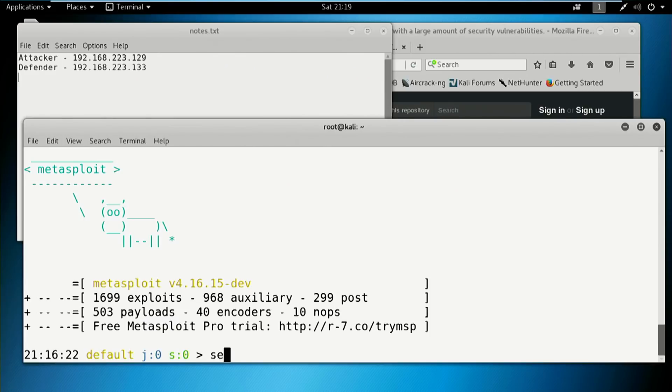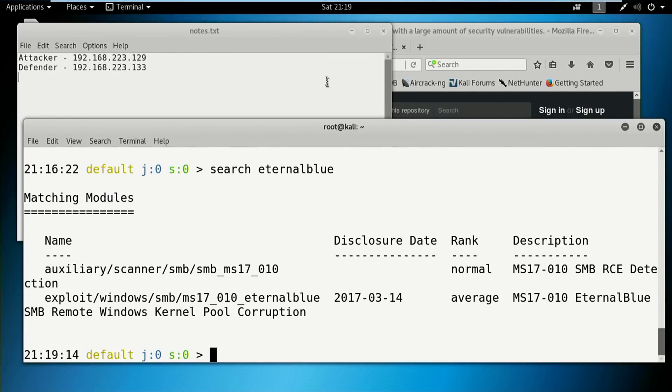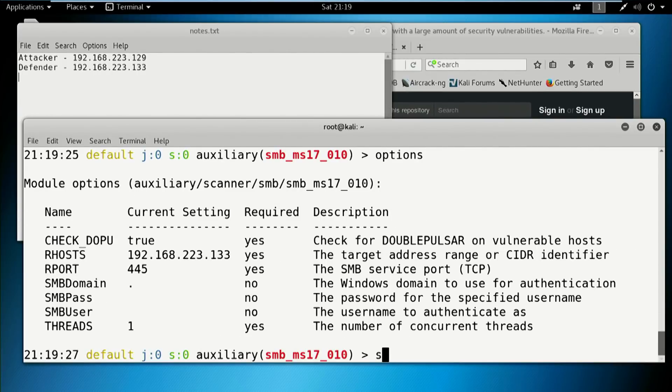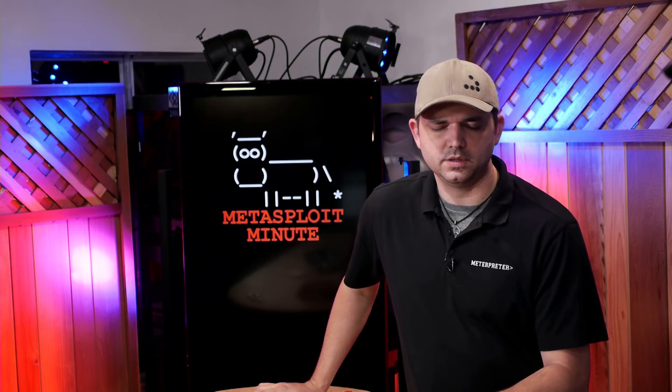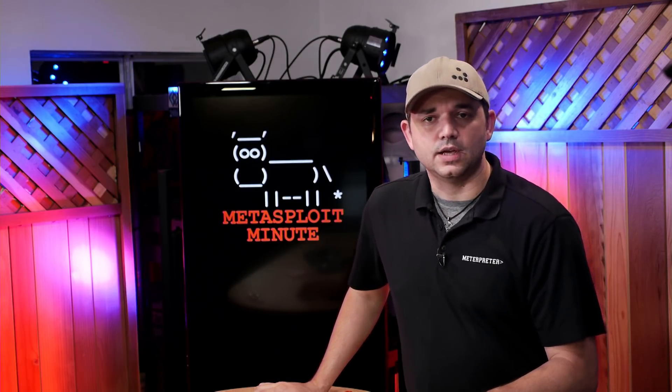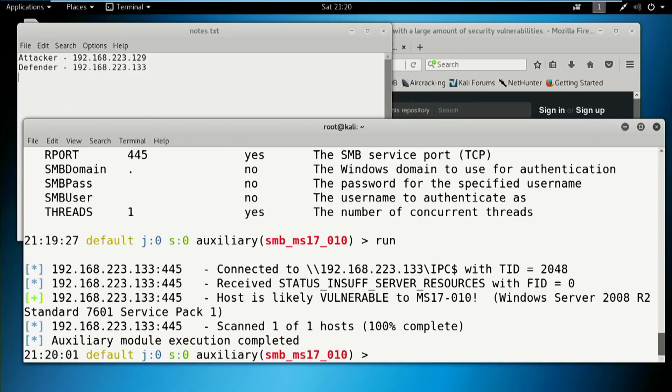The very first thing is we just search for eternal blue. We have an auxiliary scanner and an exploit. Let's go with the auxiliary scanner and set our Rhost. The Rhost for us is already set to 192.168.223.133 — this is our Metasploitable 3 box. If you've built Metasploitable 3, as our last two videos have shown, you have something that's vulnerable to MS-17010. Running it: host is likely vulnerable — with an exclamation point. That means it's probably vulnerable.